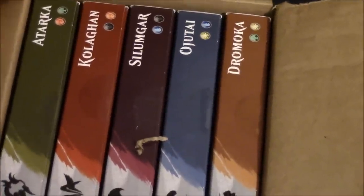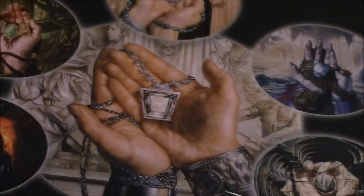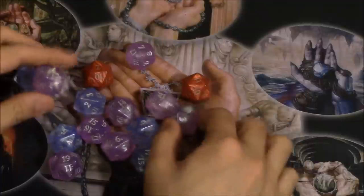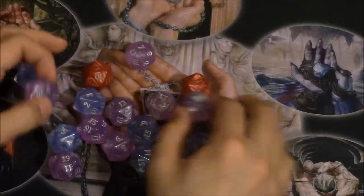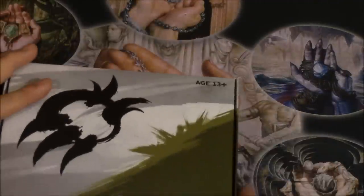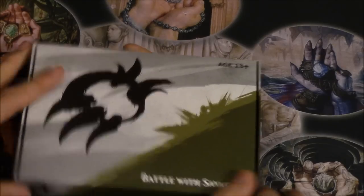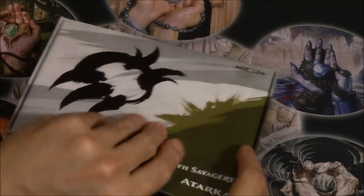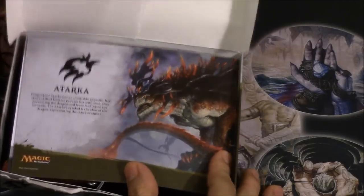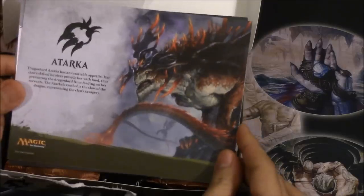We have each of these and we will open every single one of them. The dice by the way are gorgeous — I did get a ton of dice. I like the blue ones the best, then actually the purple ones I like the best, then blue, then red. We're going to open each of these, look at the promo cards and the pack, to determine which ones are the best. Which dragon brood will reign supreme?